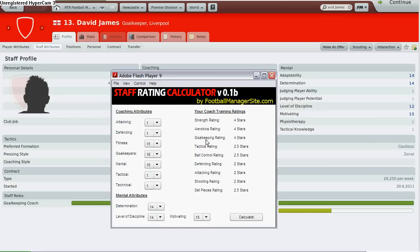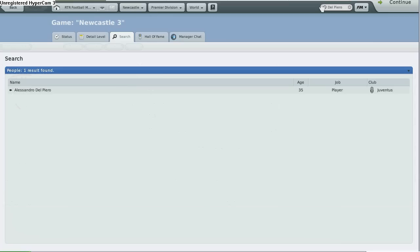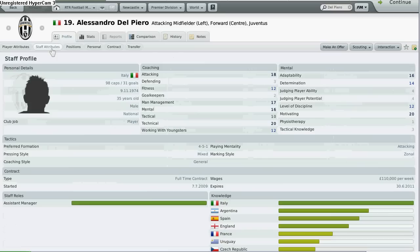He is another player — another staff member — you can consider if he retires in your game. Last but not least, let's look at Del Piero. I guess many of you know him. Del Piero is a legend at one of the Italian clubs, Juventus. His staff attributes are amazing — but take note that in his staff roles, he is only wanting to be an assistant manager. So if you're using my staff calculator, do take note of the staff role he wants.